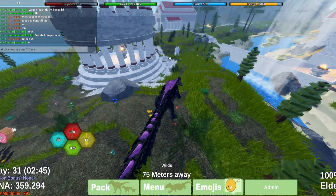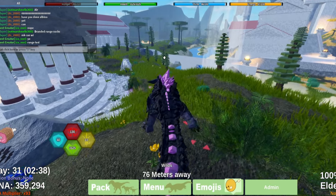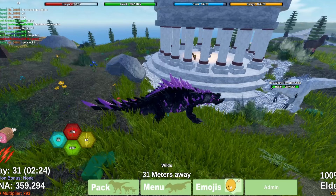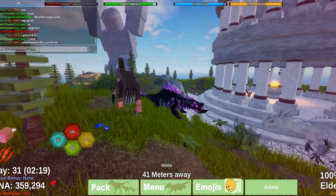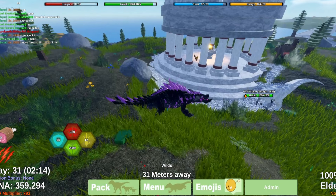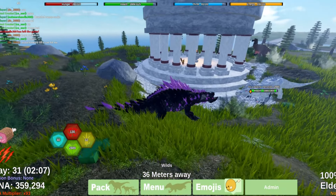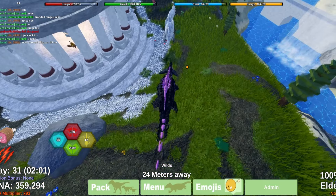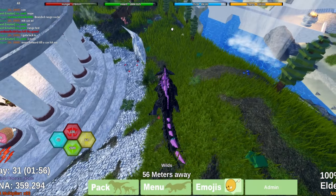Next we're doing Albino Terror versus Branded Pyrosaurus. We're going to range test first. Albino does outrange it — he can hit me from about 30 meters. And I do bleed Albino Terror. So I can hit him from about 30 meters as well. But Albino Terror does have a little bit of an edge against Branded Pyrosaurus in range.